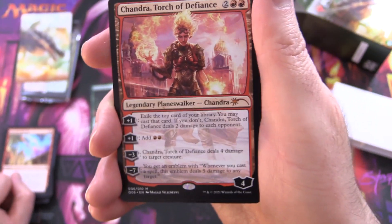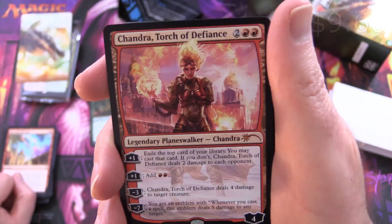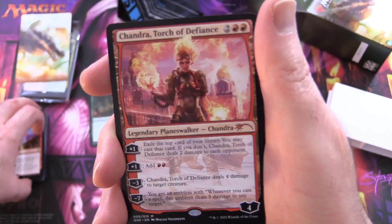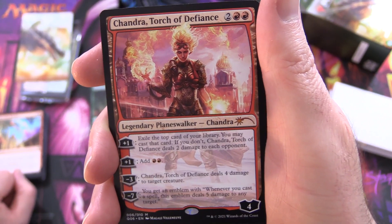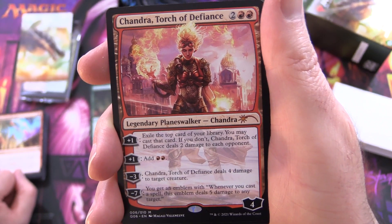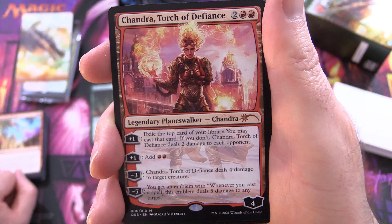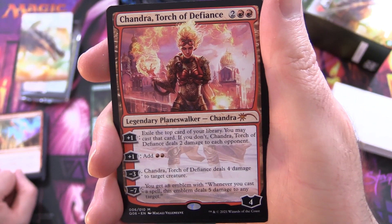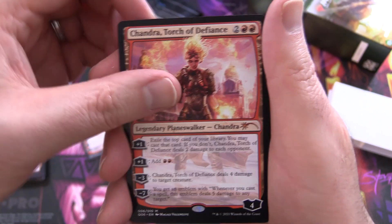I've changed my mind - this is my favourite deck. We've got Chandra, Torch of Defiance. Legendary Planeswalker, Chandra at 4, loyalty 4. I used to play this one all the time when it was in standard - I think it cost me like 30 bucks a card back then. Her plus 1: exile the top card of your library, you may cast that card; if you don't, Chandra deals 2 damage to each opponent. Other plus 1: add 2 red mana. Minus 3 deals 4 damage to a target creature. Minus 7: you get an emblem - whenever you cast a spell, this emblem deals 5 damage to any target. Awesome card. 2 of those.